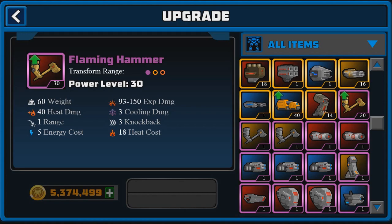I do have it maxed out in the epic form. You guys can see all the different stats of it here — the 40 heat damage, the 3 cooling damage. It's really not that bad, I guess, if you already have one hammer on your heat mech and you want to switch it out for a hammer.